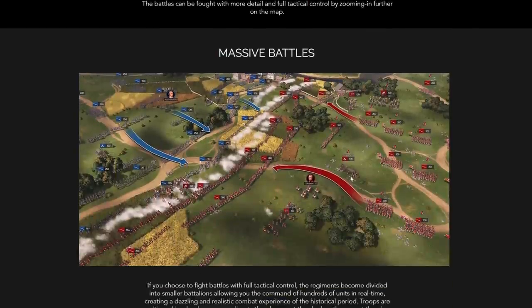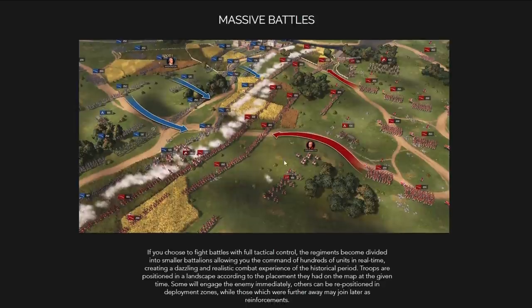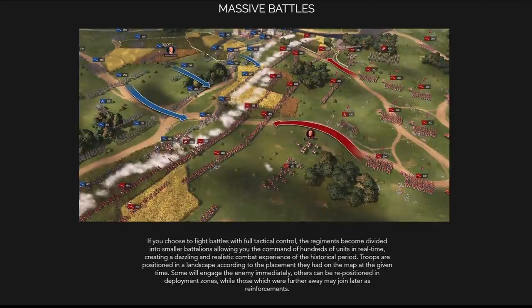The battles can be fought with more detail and full tactical control by zooming in further on the map. Keep in mind that compared to the Civil War, the Revolutionary War battles were very small — the largest were maybe 20,000 to 30,000 on the field, most much smaller. If you choose to fight battles with full tactical control, regiments become divided into smaller battalions, allowing you command of hundreds of units in real time, creating a realistic combat experience. Troops are positioned in the landscape according to their placement on the map at the given time. Some engage the enemy immediately, others can be repositioned in deployment zones, while those farther away may join later as reinforcements.